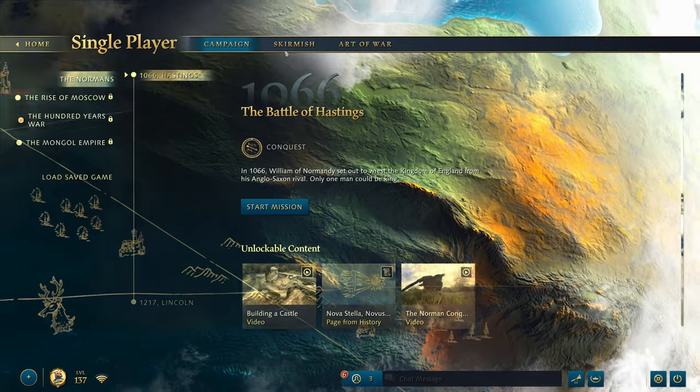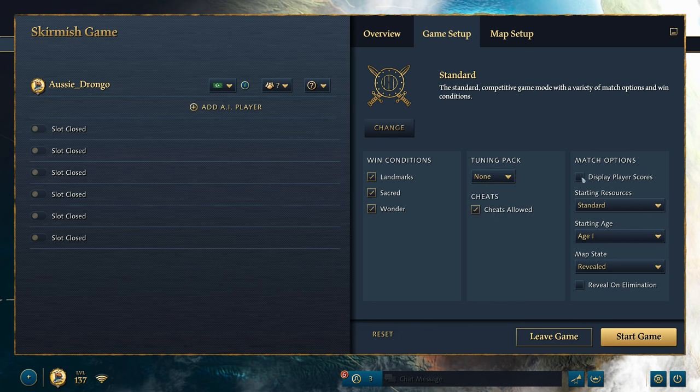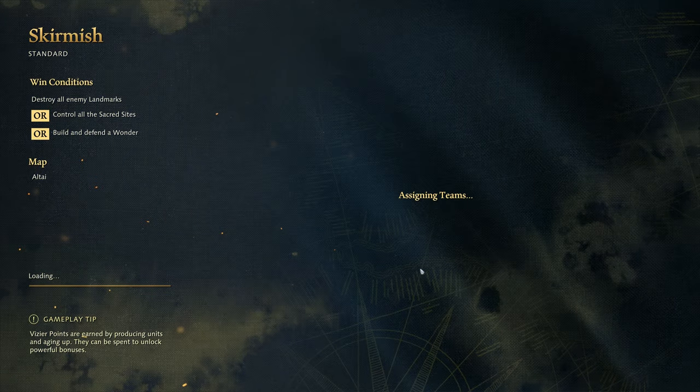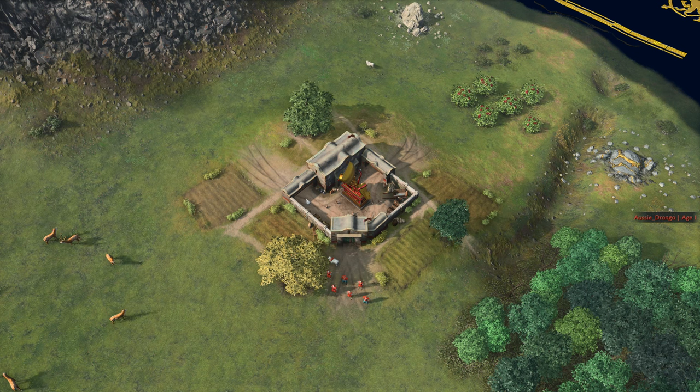Let's jump into a skirmish game. I'm going to demonstrate exactly the way that you want to be trading and how to do that trade trick. We're going to turn our resources to max and jump into a game very quickly, and I'm going to demonstrate how the trade trick works and why you want to take advantage of it whenever you are setting up trade.